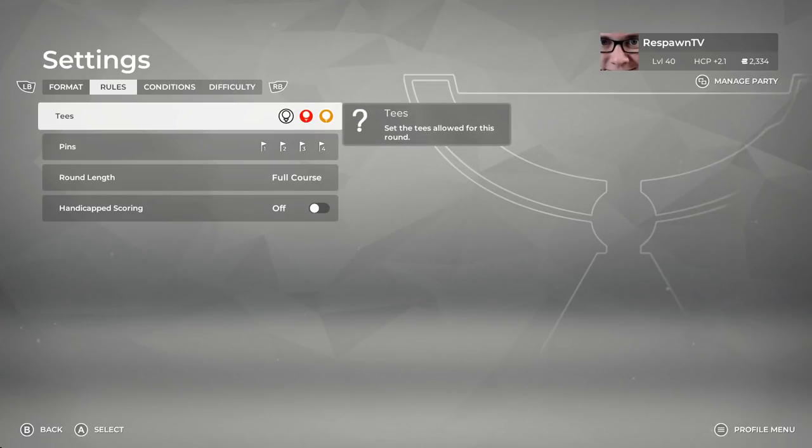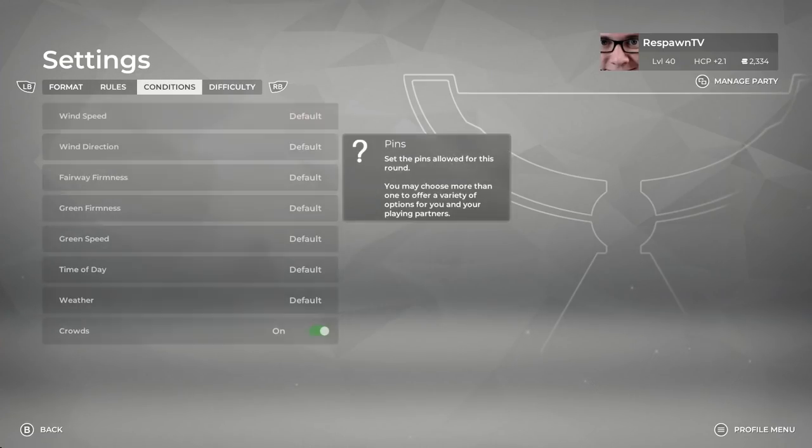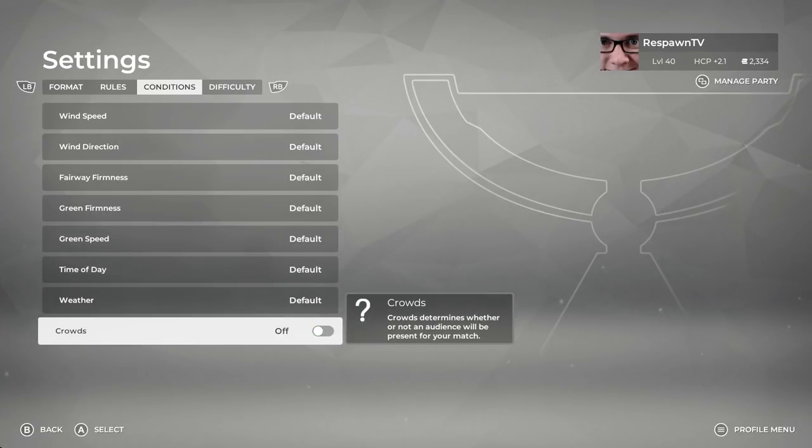You can set the rules — you set the tees, the pins, the round length, if you want to do handicap scoring you can do that as well. You set the conditions just like you could last year, and here you can actually turn the crowds off and on, dependent on what kind of atmosphere you would like.